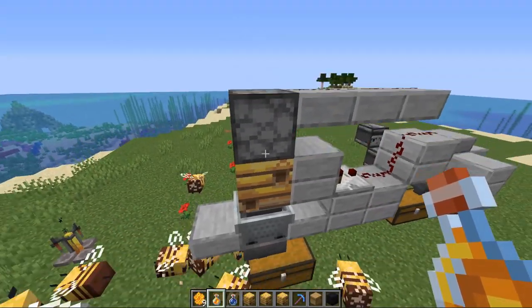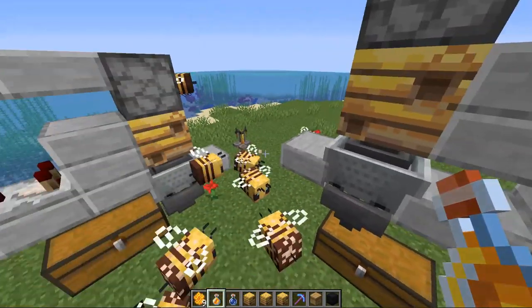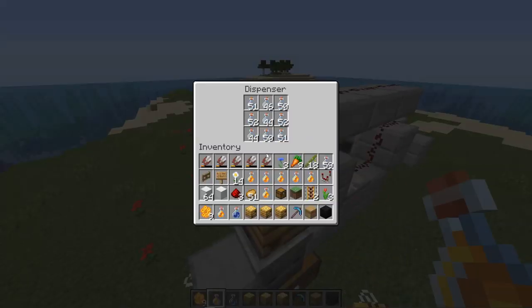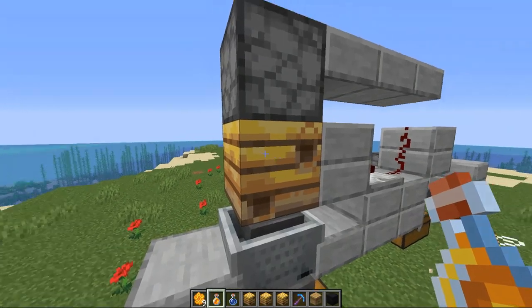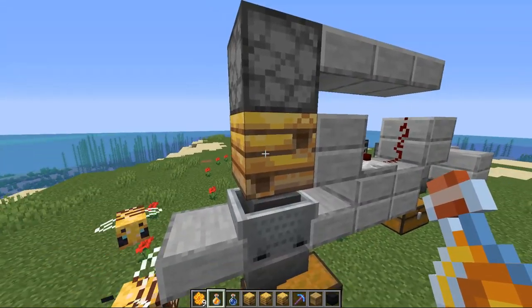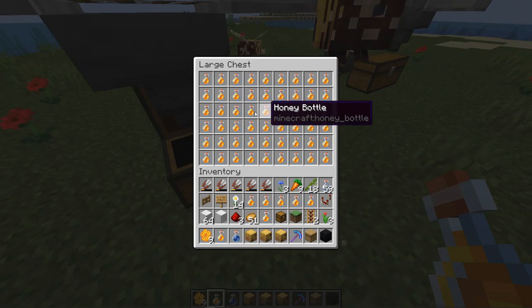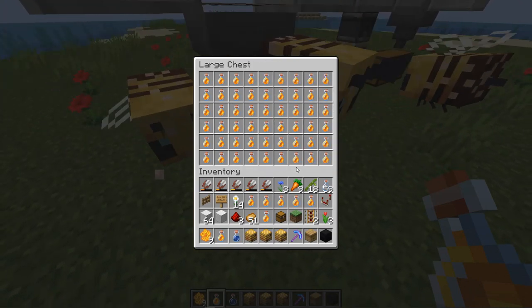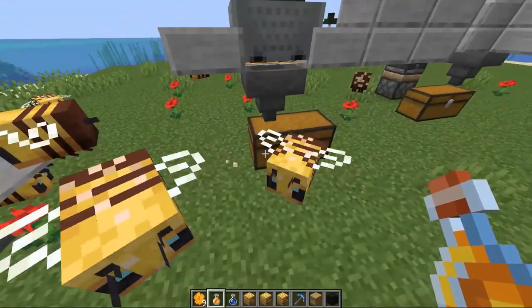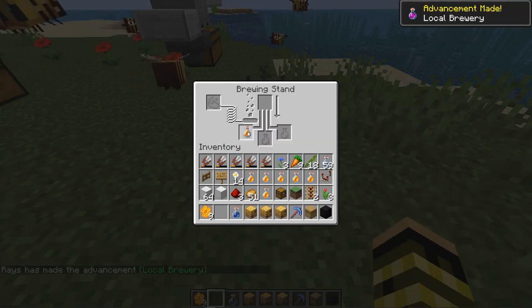The way you obtain honey bottles is by having a bunch of glass bottles inside a dispenser pointing down into the nest. The same thing happens when the nest reaches level five — the power goes up and powers this dispenser, which activates the glass bottles. They go in, scoop up the honey, and the glass bottle would normally return into the dispenser except it's full of glass bottles, so instead it drops in front. The hopper minecart picks it up before it flies elsewhere, puts it into the hopper and then down into the chest. These are unstackable, and you only get one honey bottle per harvest of the beehive, so it takes quite a bit of storage. Currently these can be used in brewing but you cannot stick them in a brewer.